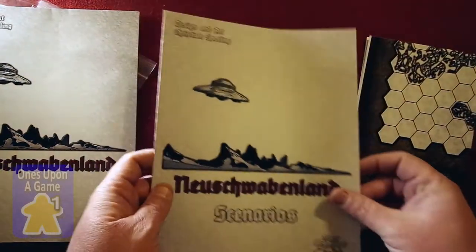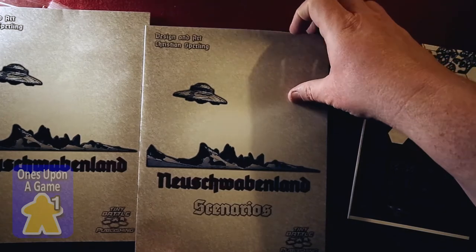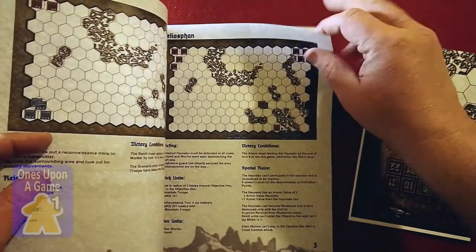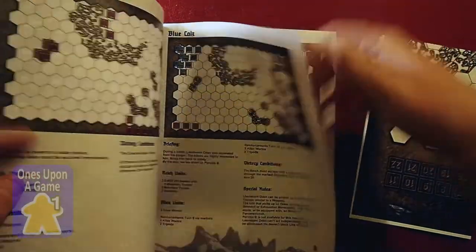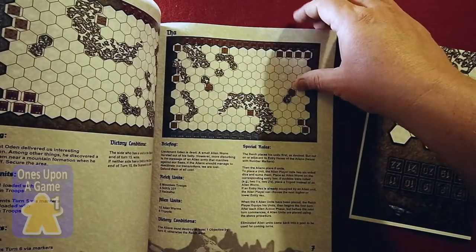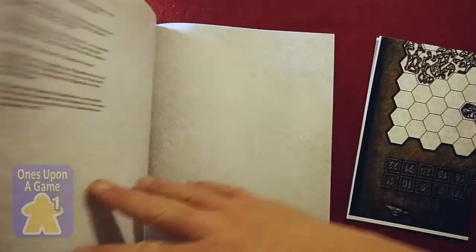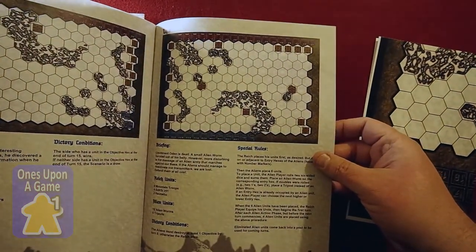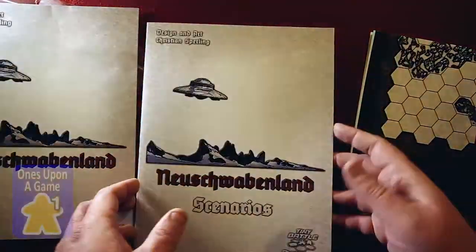We also have a scenario book — interesting that instead of just being a set scenario, there are six scenarios. Each one gives you a briefing, tells you what the units are, and outlines the victory conditions. Very cool.